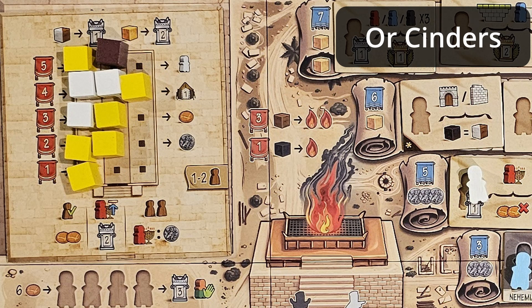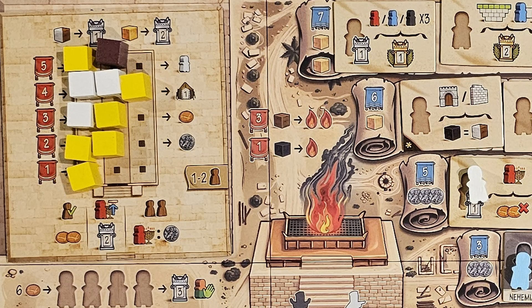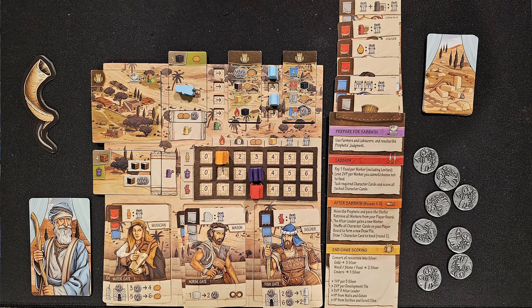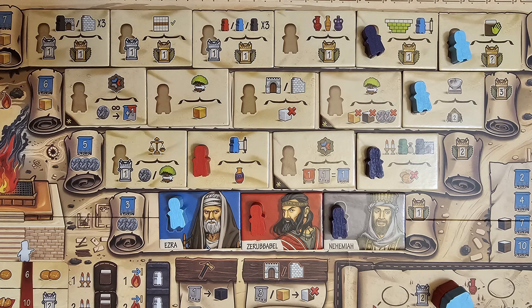You can also take materials to the temple — wood can be used for a sacrifice, while gold or stone helps rebuild the temple. You can put out Levites at the temple, which costs a little but means you no longer have to feed them the way you feed your other workers. You have to keep track of food to feed your workers at the end of each round. You'll also be doing sacrifices, rebuilding the walls and gates, and teaching the Torah. In the Torah area you'll find Ezra, Nehemiah, and Zerubbabel — claiming one gives you an ongoing symbol for the rest of the game.